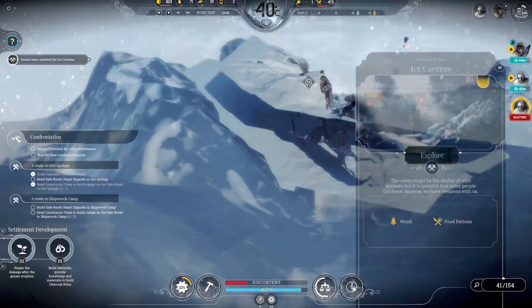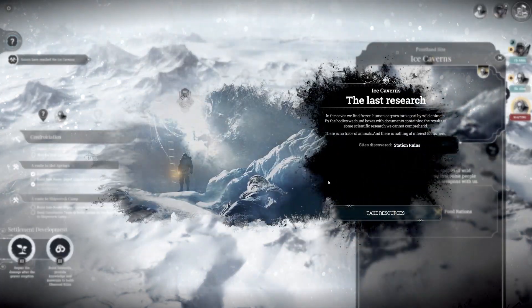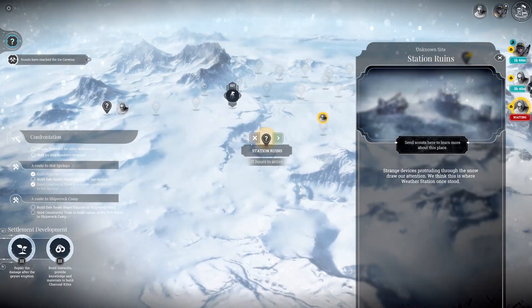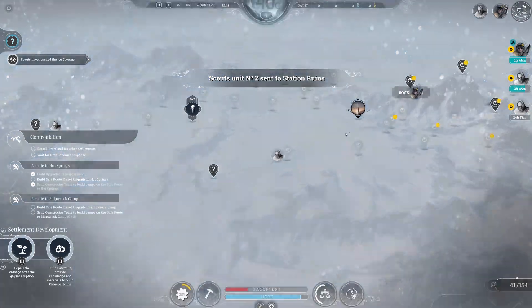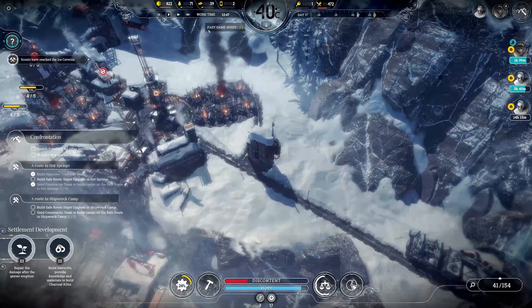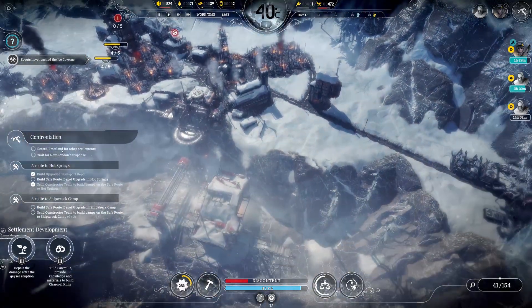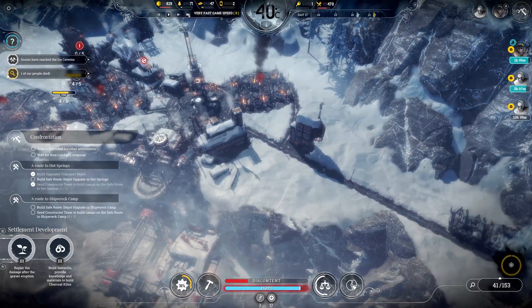I still got some materials on some of my scouts. Station ruins. I'm still expecting to find one more settlement — it's going to be the last location I'll check probably, because the objective 'search Frostland for other settlements' is not done. It's been taking a while to find it.